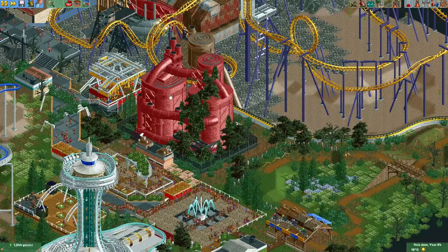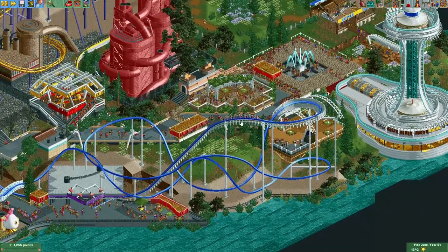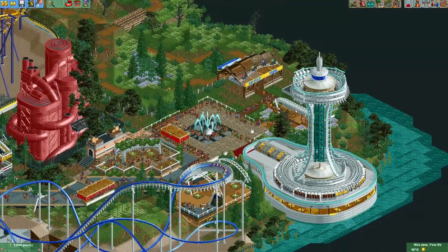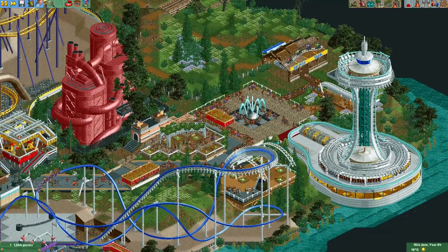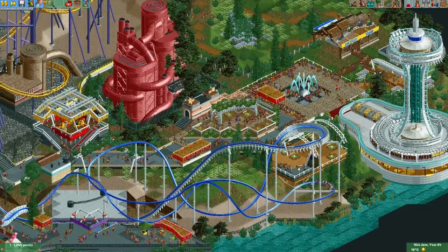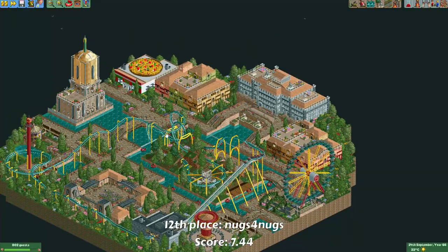The decoration on the front of the building is just so cool, and in the middle there's this industrial sculpture. I really wish Sorted would have had the time to finish his entry. There is a little bit of a crowding problem though — the pathfinding of guests isn't great with this path layout.